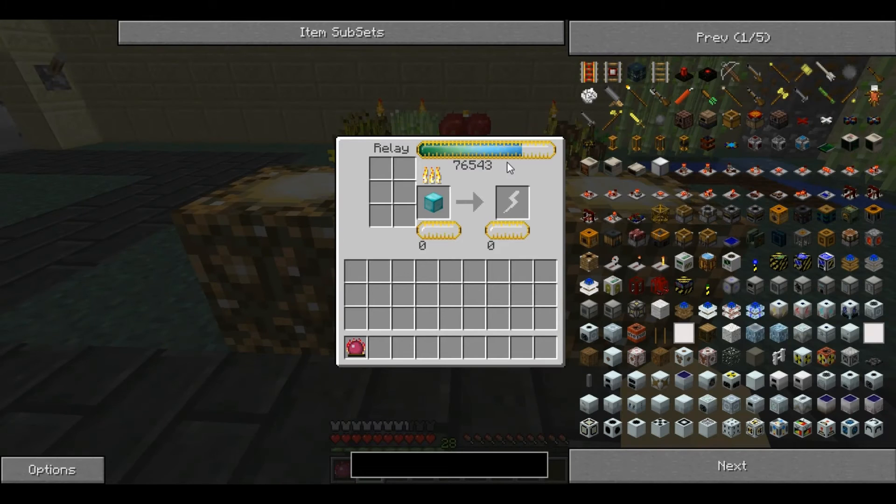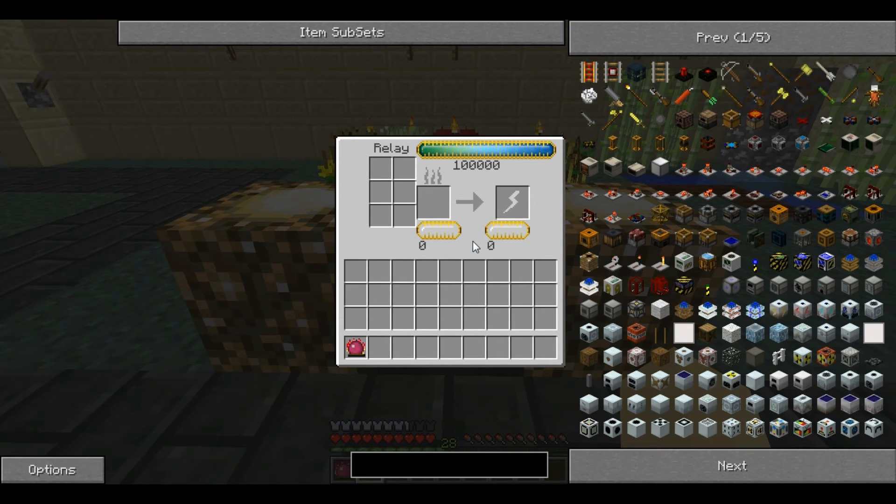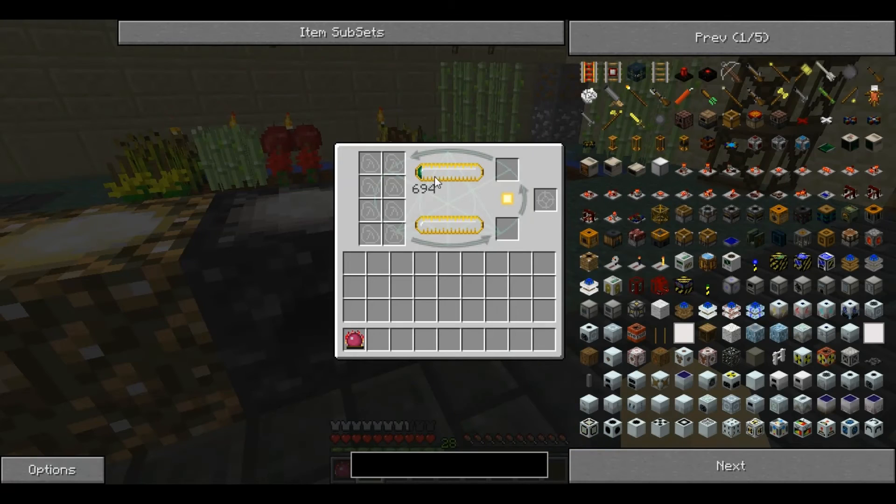As you can see here, if there isn't the space for the EMC of the item you're trying to burn, it will simply not burn it. The Relay has a maximum EMC capacity of 100,000, and if it is full, any attached collectors will begin to store their own.